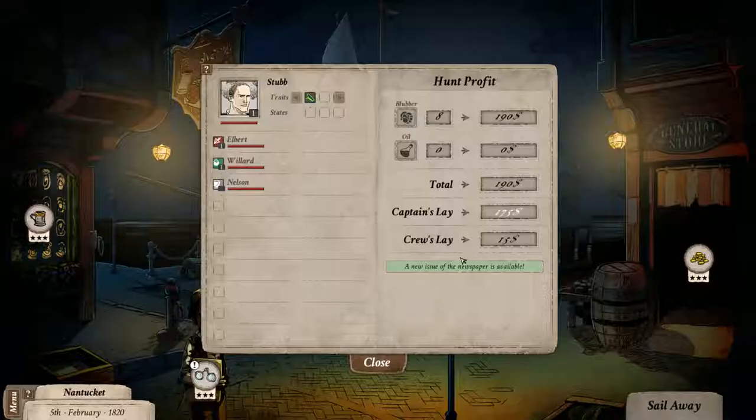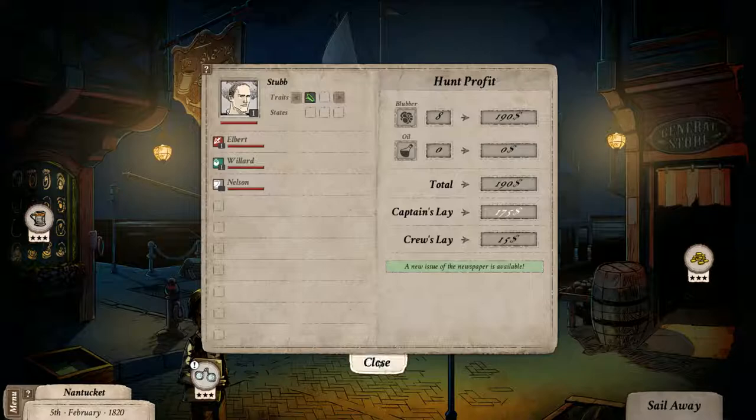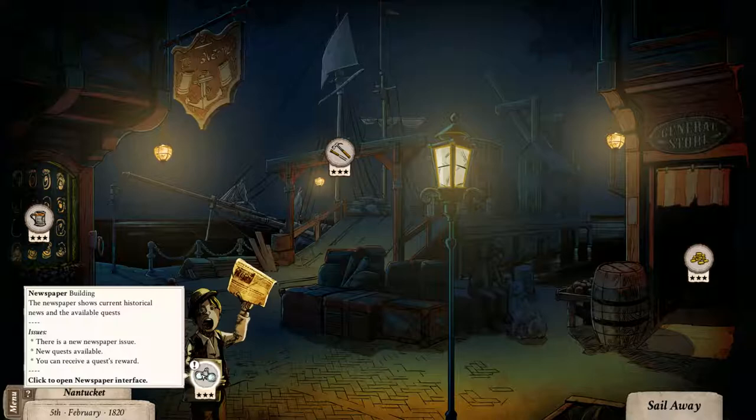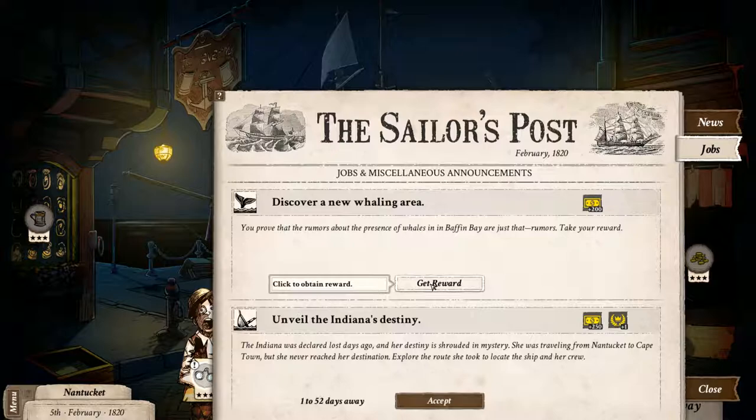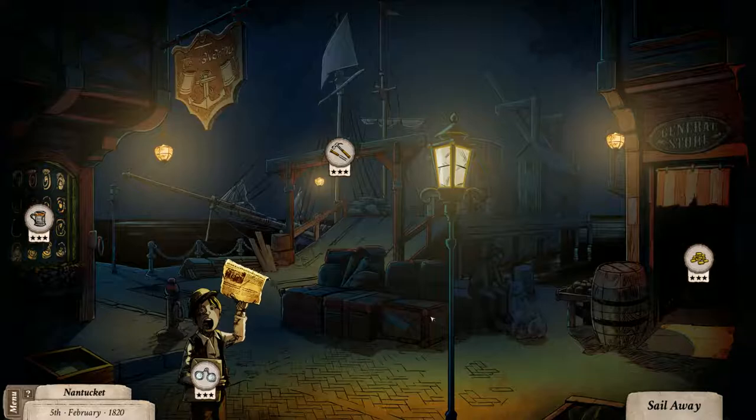Here we are in Nantucket. Hunt profit — we're selling all the blubber right away for $190, and I get $175 out of it as my cut. There is a newspaper there. Now if we check our quest — let's get the reward: $200. And now we've completed that. There's another option here — Unveil the Indiana's Destiny, traveling from Nantucket to Cape Town — so we do get to keep that mission. Everything is looking good. We probably want to check out our ship next, but let's do that next time, guys. Join me then with more from Nantucket. Bye.